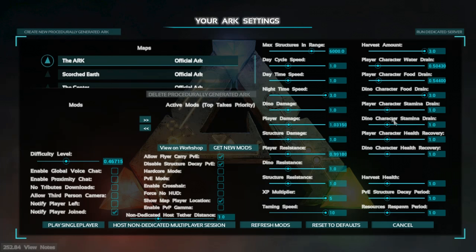Player character stamina drain I just leave as one, as well as dino player health recovery — I usually turn that up to three. Dino character health recovery I leave as one, because that affects your tame dinos and also wild dinos. If a wild dino goes away, it can regain health at a fast rate if you have that set high, but you want your tame dinos to regain their health. Harvest health is like how fast something gets harvested. If you're taking an axe against a tree at a harvest health of zero, it's going to go down in basically one hit. If you have it cranked up to three, you'll be whacking that tree for a long time and actually get less.